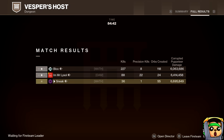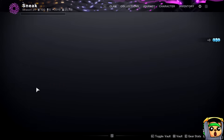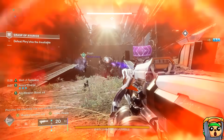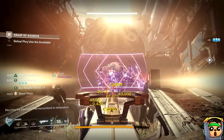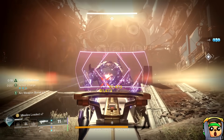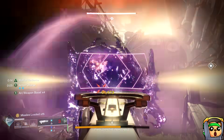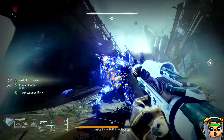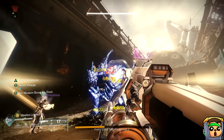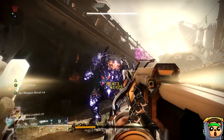So you might have noticed a few things there. First, I pop my Well of Radiance and then switch to Arc. This is because I was using an Arc Heavy — Grand Overture in this case — and I wanted the x4 Surge Boost on that. The way Sanguine works is it doesn't care what your initial super is when you pop your Rift or Well; it just cares about what your currently equipped super is. So you can pop Well of Radiance, then switch to whatever element you want, and it'll give you the Surge Boost to that element — in this case, Arc.